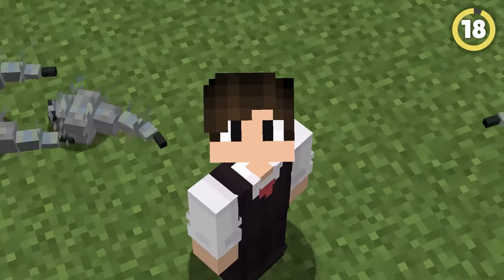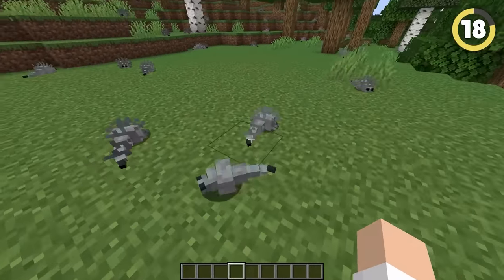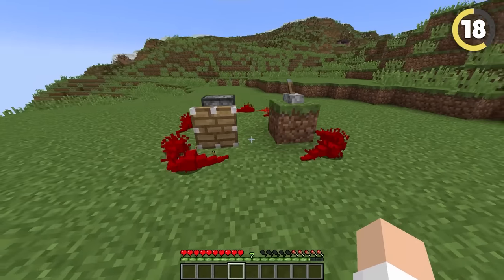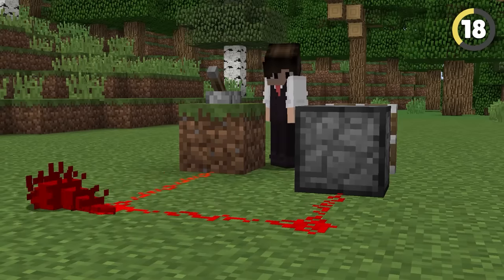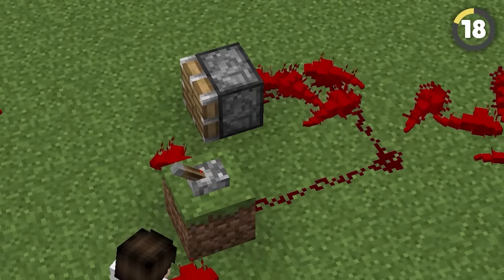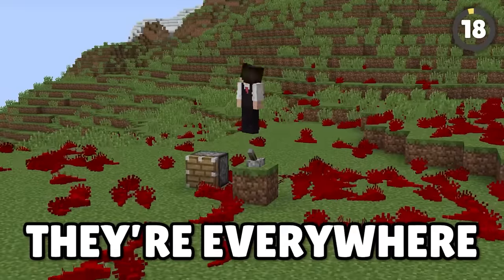Silverfish are the most annoying mob ever. But somehow Mojang managed to make them even worse. Back in the Minecraft 2.0 April Fool's update, they added redstone bugs, and they are exactly as they sound — having a chance to spawn whenever redstone was set off. The more of them nearby, the higher the chance they had to spawn, meaning they got out of control very easily.